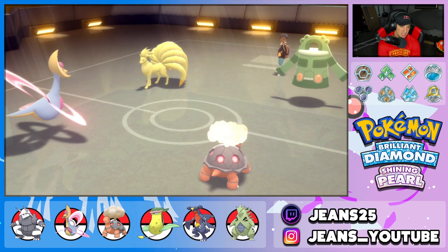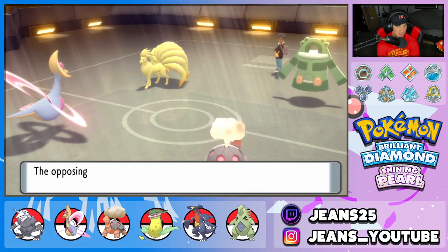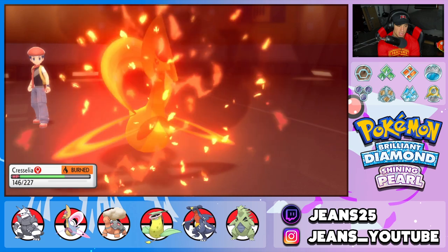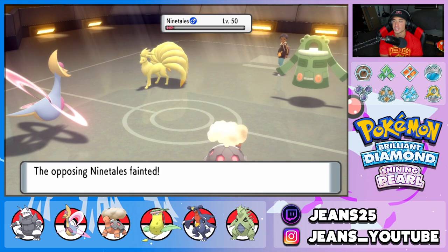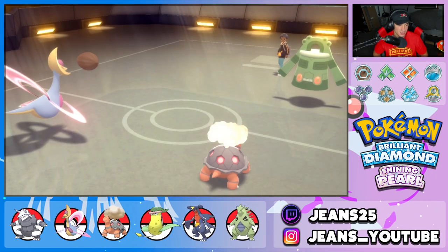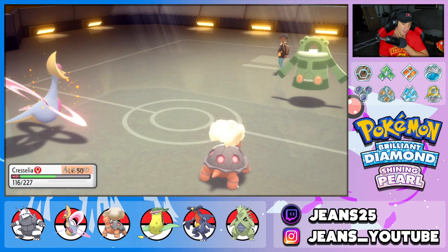Can I double down into Cresselia here? Cresselia eats it. I'd rather be at full health. Light Screen isn't going to let me KO this thing. He pops a Flamethrower — that goes onto Cresselia. I'm with that turn all day because he took no HP off my Torkoal, which means we can send another Eruption at full health. Citrus Berry comes out for Cresselia.